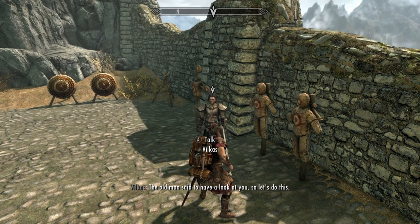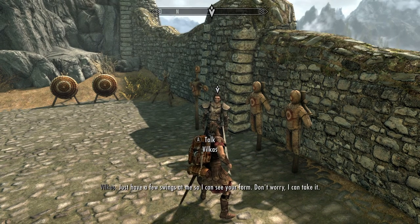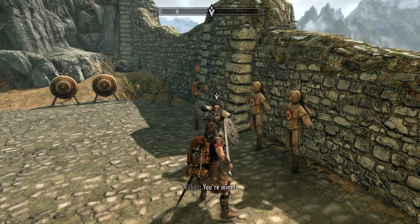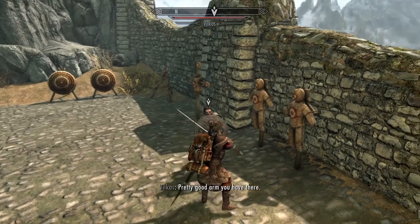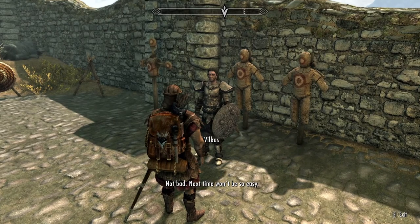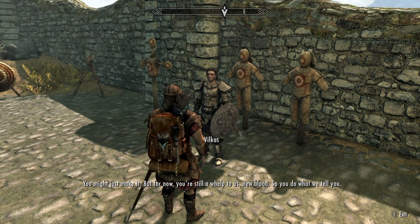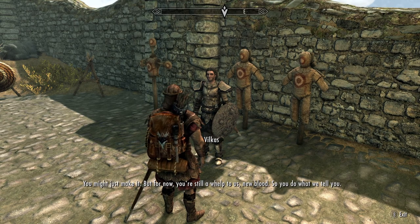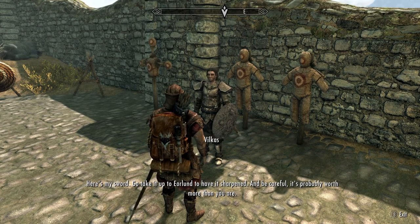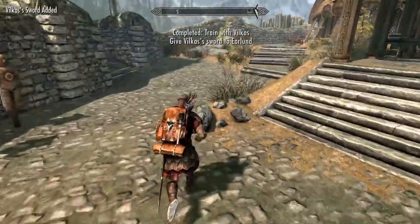The old man said to have a look at you, so let's do this. 'Have a few swings at me so I can see your form. Don't worry, I can take it.' 'Not bad. Next time won't be so easy. You might just make it, but for now you're still a whelp to us, new blood. Here's my sword — go take it up to Eorlund to have it sharpened, and be careful. It's probably worth more than you are.' I doubt that.